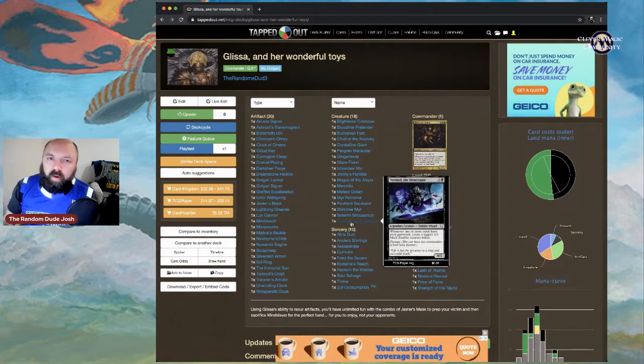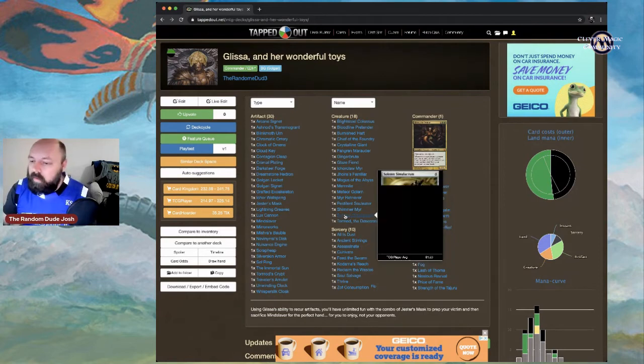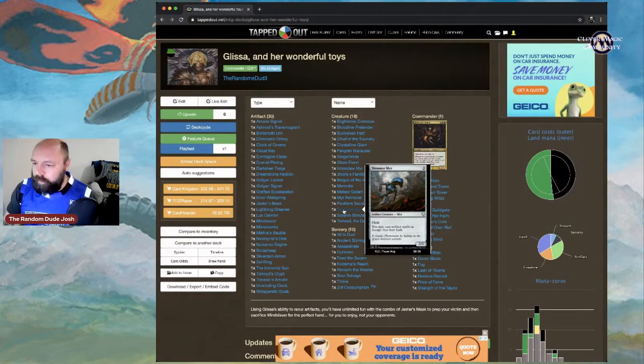For creatures: Tormod the Desecrator — whenever one or more cards leave your graveyard, create a tapped 2/2 black zombie creature token. We'll be pulling cards out of our graveyard constantly, so this generates zombie after zombie. Solemn Simulacrum is great for ramp and card draw. Shimmer Myr lets you play artifacts at flash speed — solid in this deck.